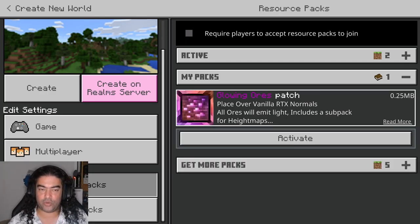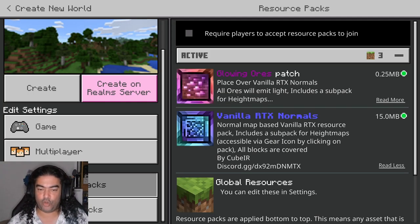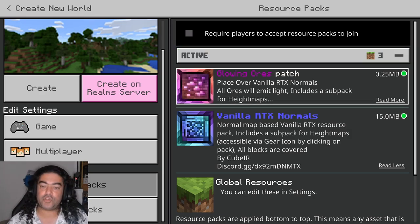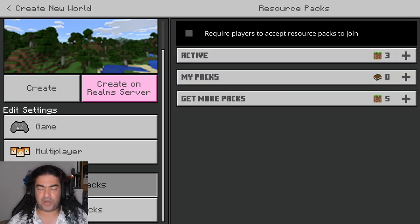There's also a patch for glowing ores — it's a little bit cheaty because in the dark it makes ores glow, which makes them easy to find. I'm only adding it because it looks pretty. The normal Vanilla RTX Normals pack does not have glowing ores — it's just a patch on top made by the same person. There are other patches too: ones that make glass and water 100% clear, which looks cool but makes them hard to work with, so I don't use those.